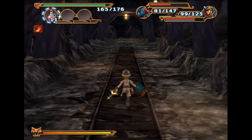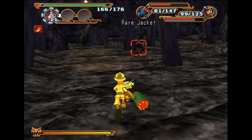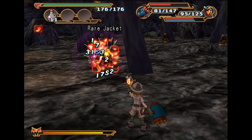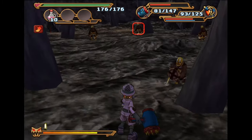These guys are probably going to be weak to Max's gun, actually, since they're undead. These are rare jackets. Oh yeah, he's going to make super short work of these guys. Oh yeah, his hammer and his gun are very good against them.